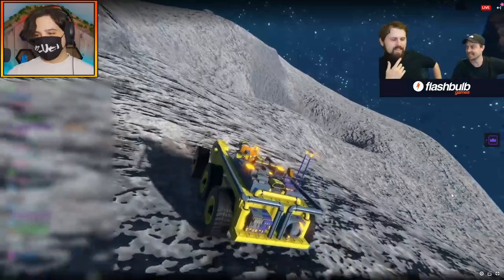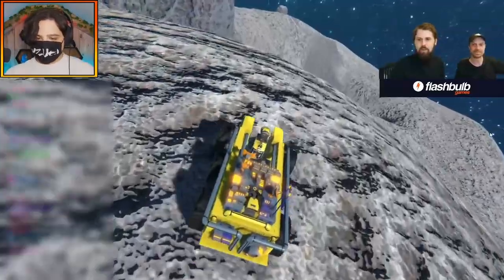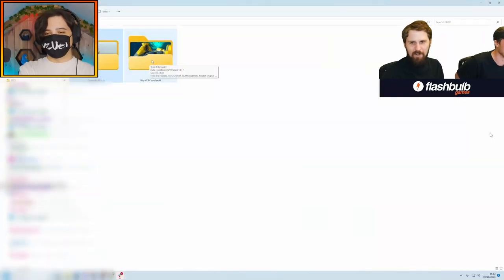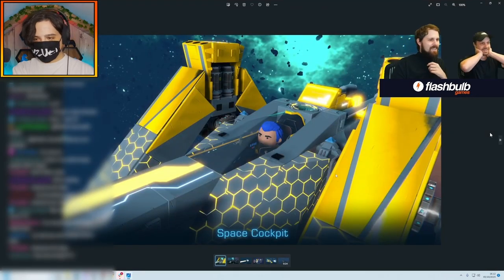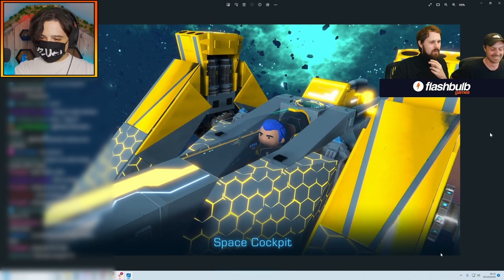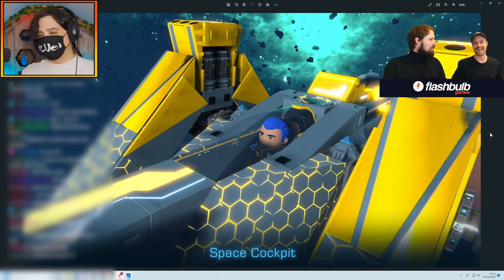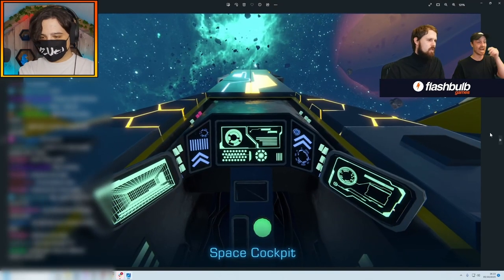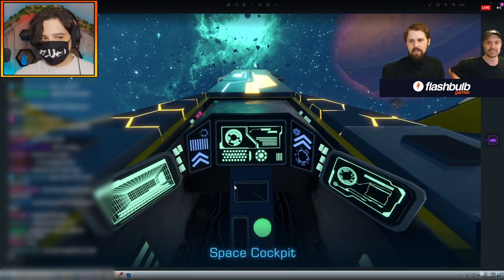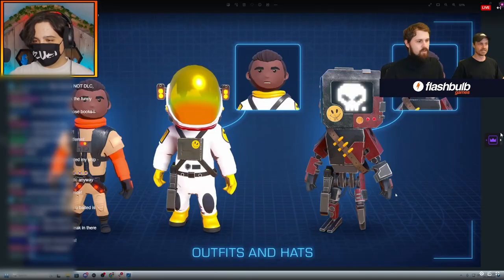Now for the real stuff — the controversial block. The space cockpit was originally promised for free, but that seat is no longer free. The first-person view looks awesome though — look at those little details inside. We saw it in the teaser trailer but the still image here looks incredible.